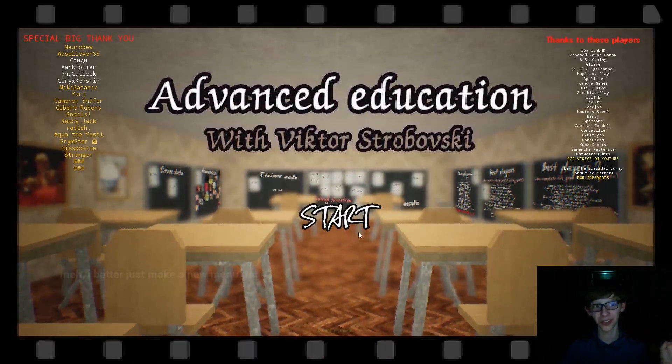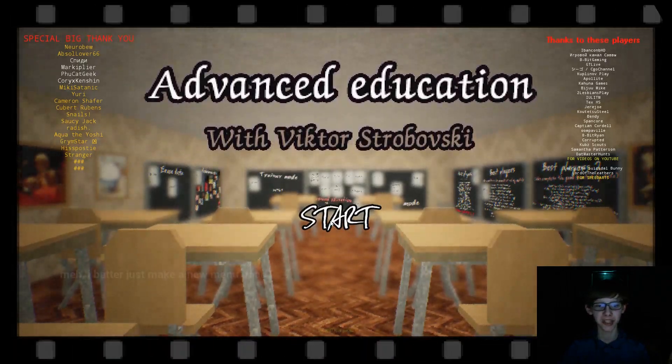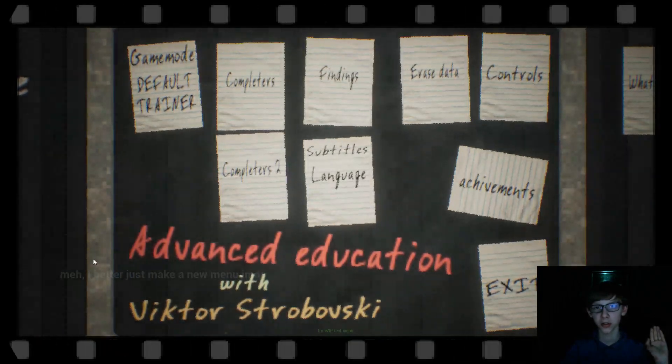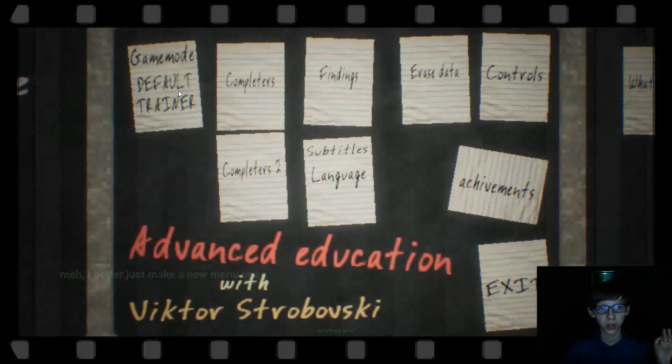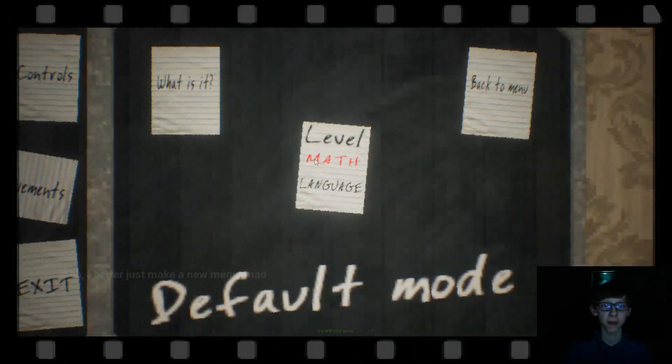Hello, welcome to Advanced Education with Mr. Walski at version 0.1.4 3D. In this update they added 10 buttons to the math level, which came with a new secret room that you get if you find them all.